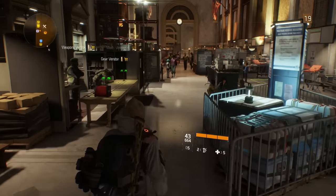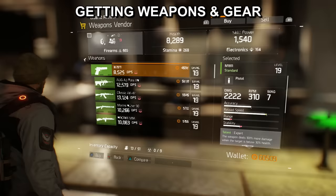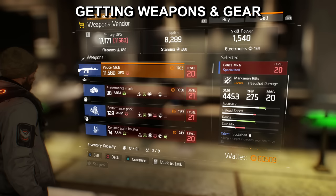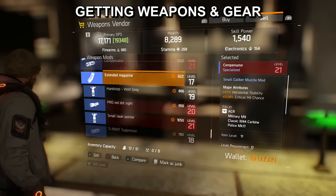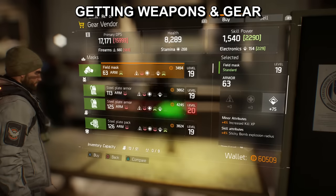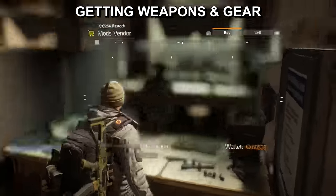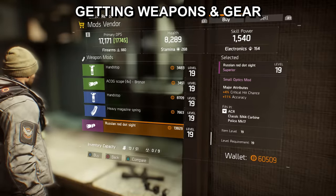Now that we've covered what we need to unlock, let's focus on getting the gear. In the base of operations we have weapons vendors, gear vendors, and mods vendors, found just to your left as you walk through the door. At these vendors you can purchase gear with regular coins. In terms of rarity, from least to most, the gear goes white, green, blue, purple, and then yellow. At these vendors you'll find mainly greens and blues and occasionally purple.